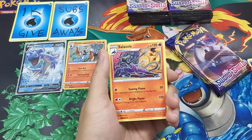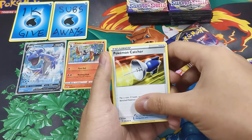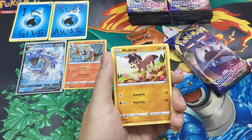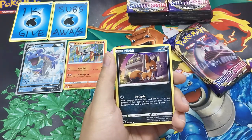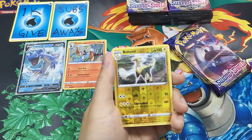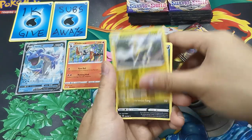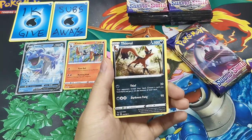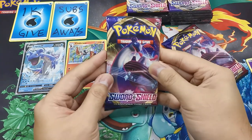Sandaconda, Seismitoad, Sharpedo, Pokemon Catcher, Maractus, Mudbray, Ponytar, Scorbunny, Nickit, Boltund. Reverse Solo and the rare is Trevenant. Okay, this is a regular rare. Next pack.